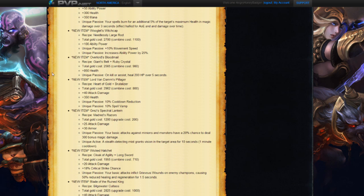Next we have Blood Mail, the Overlord's Blood Mail. The recipe for that would be a Giant's Belt and a Ruby Crystal. Its total gold cost is 2565, giving 850 health, which is going to be nice. And then a passive where on a kill or assist you heal for 200 HP over 5 seconds. Kind of a nice little sustain effect working in there.